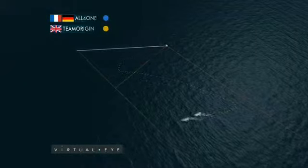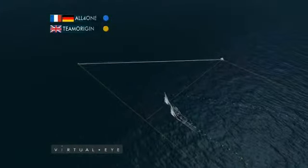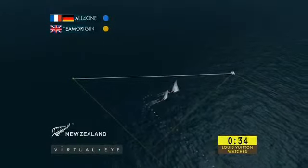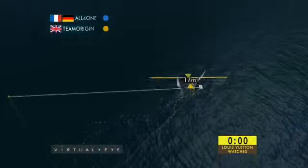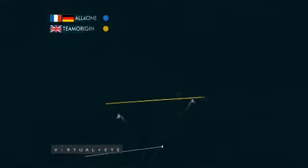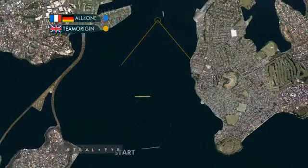Leading back into the start line would be the key. We saw Origin really wanting to lead back, pushing as they come down towards the pin end. Both boats early for the start, and Origin setting up for a split tack start — tacking onto port quite early, and Ainsley doing a beautiful job of timing their run towards the committee boat end. All for One forced to tack away. Origin heading out into the middle of the harbour, with a bit more current out there, coming across on starboard, and at the first cross, Origin ahead.